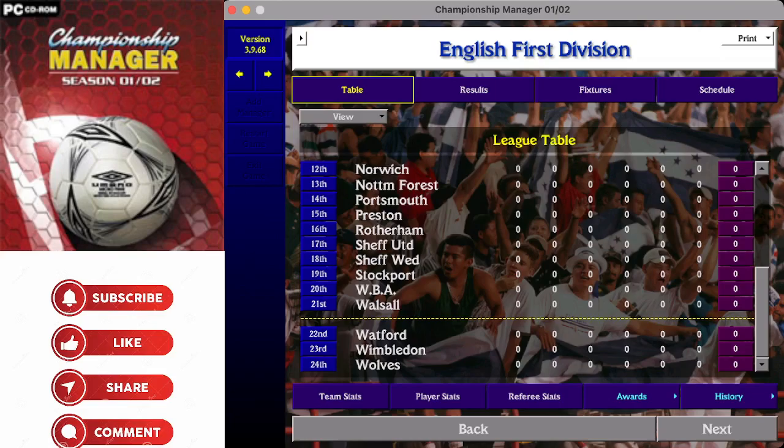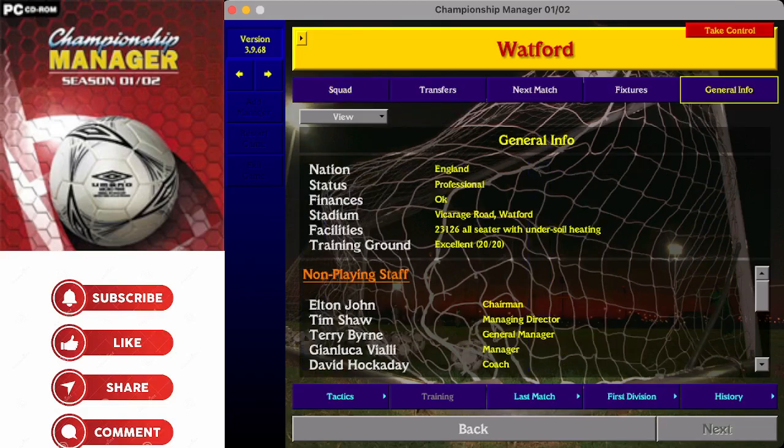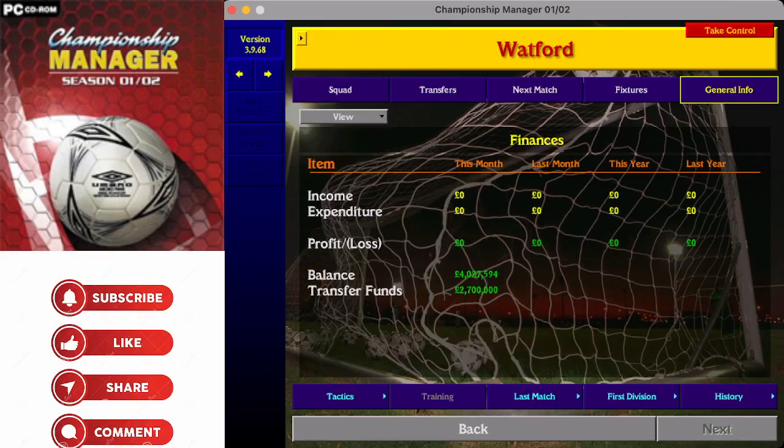The final three teams in this division - we have Watford. Former FA Cup finalists. The chairman is Elton John, and the manager as we take over is Gianluca Vialli. Vicarage Road holds 23,126, but crucially the training ground and youth facilities are listed as excellent - 20 out of 20. That could sway some into taking on the Watford challenge. 4 million pounds in the bank and 2.7 million as transfer funds - could you go down the route of signing young players for the future given those excellent youth facilities?